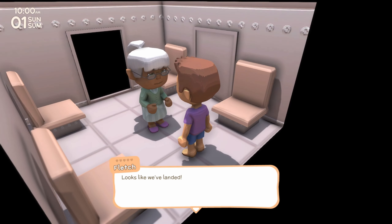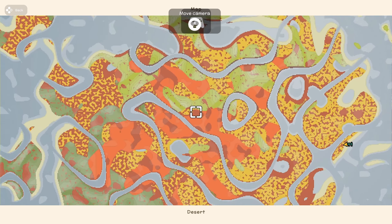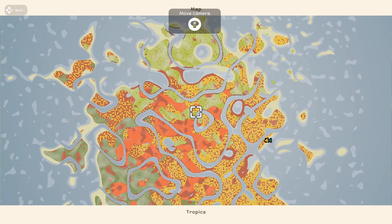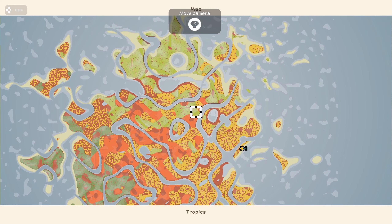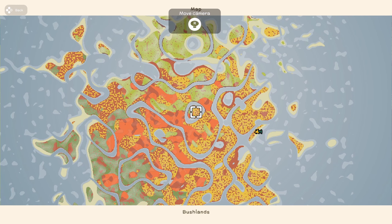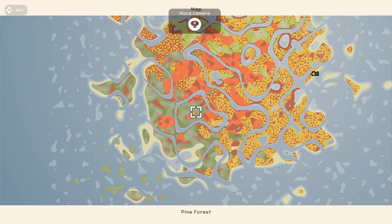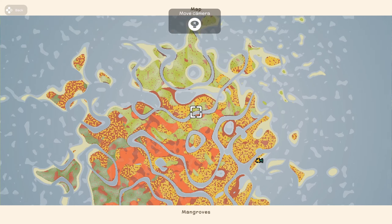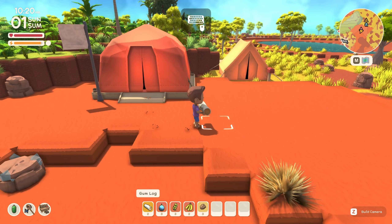You're gonna have to talk to Fletch and find your base camp. If you're trying to figure out a place together, either stream it on Discord or something so you can figure out where you guys want to go. Here's our map — I'm gonna go somewhere in the middle, because then I'll be close to the tropics, the desert, the bushlands, and the pine forest won't be too far away.